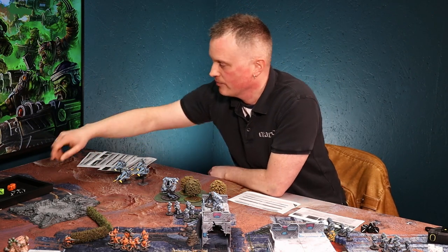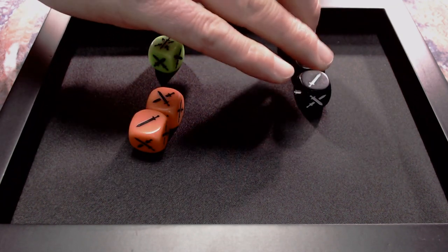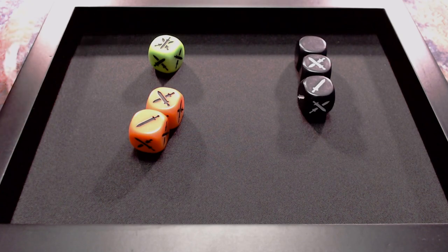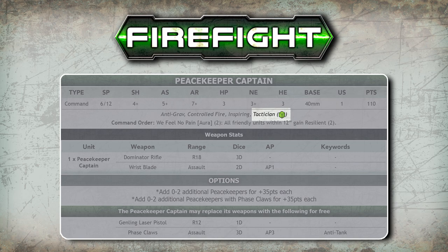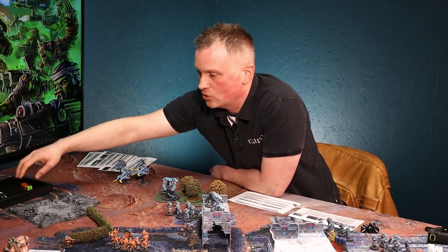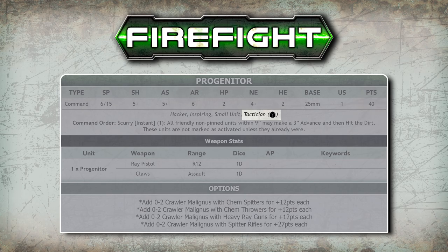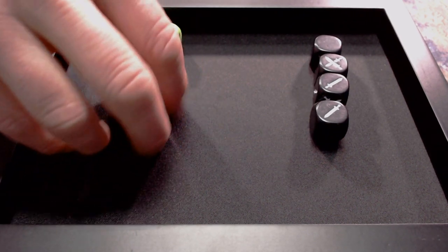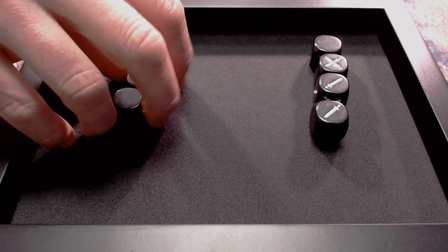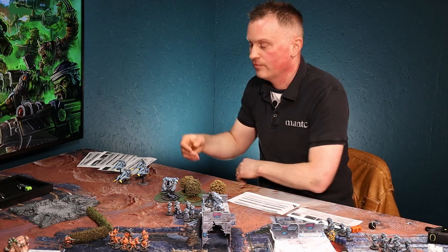The dice are different colors because they each have different numbers of points on them. You both start with three black dice as a minimum. Then commanders in your force — it's important to buy commanders — many will have the tactician keyword, which tells you how many extra dice they add to your pool. For instance, your commander adds one black die, so you'd roll four dice per round, while my commander adds one green die.